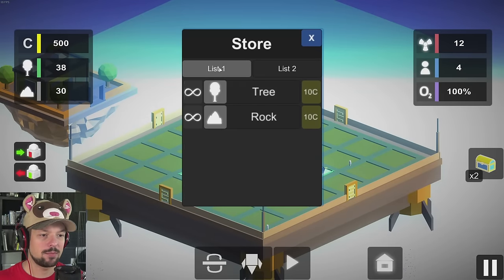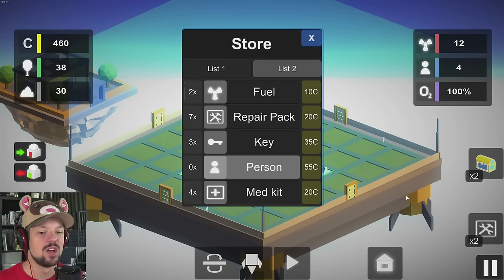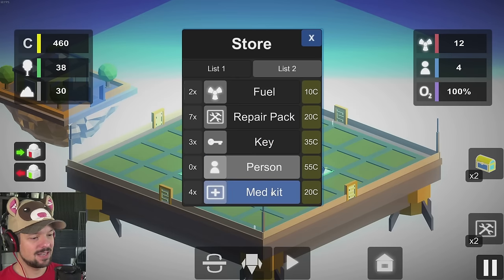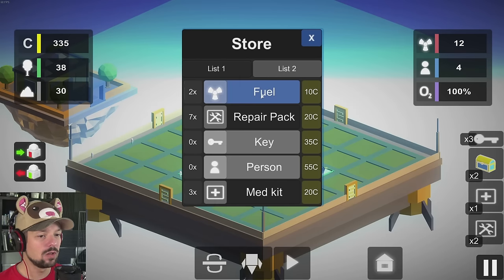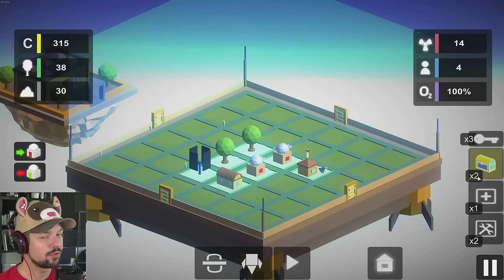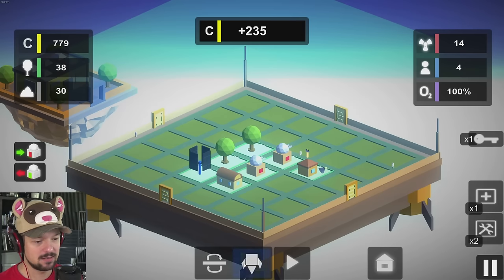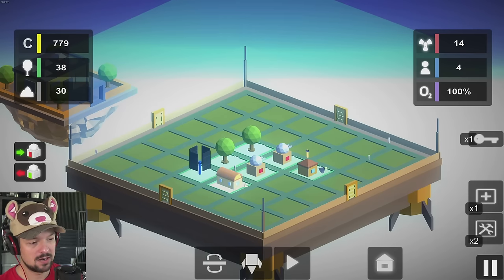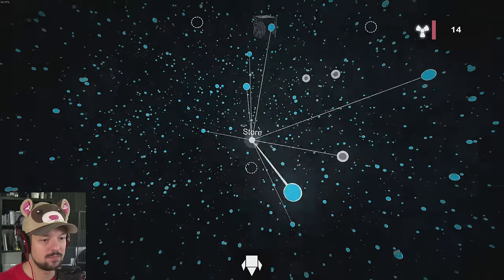I have two chests. Now you can open up the store and get a key or a repair pack in case something breaks. We have 500 credits, so I'm definitely going to buy two repair packs just to have them on hand — same with med kits and keys. I'm going to buy all the keys I can, and all the fuel too. We're going to open two chests: 229 credits and 235 credits. No artifact, which is a bummer. Artifacts give you a bonus on your buildings or people.